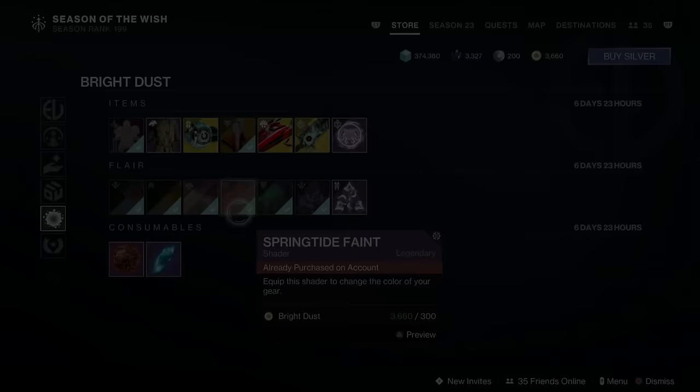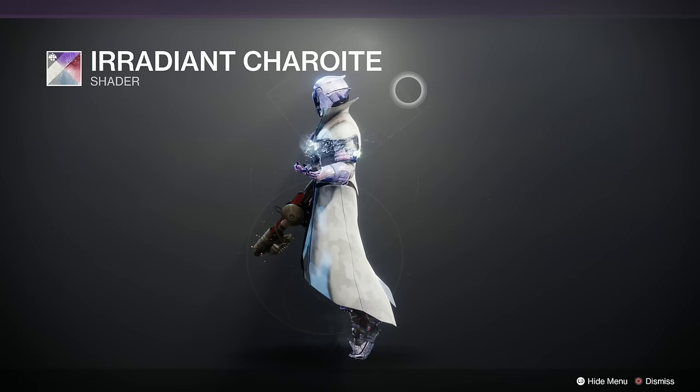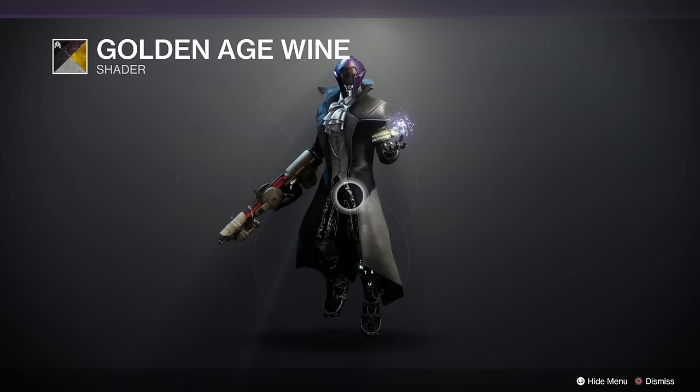A Radiant Sharona shader — it's on metal, all crystalline looking. So when you put it on a Titan's metallic outfit it looks absolutely nuts. Buy that if you haven't got it. We've got Golden Age Wine, which is a goldy one — that's quite nice, goes well on my Swarmers.